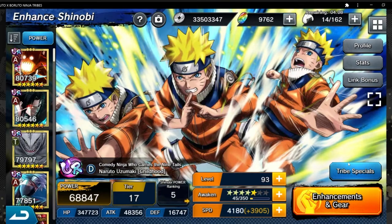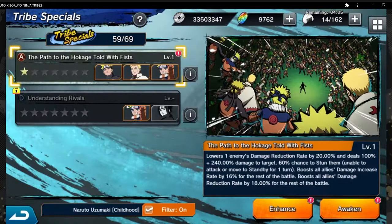For the tribes, we have one where he's basically with his other forms — the young version, the young adult, and the adult version. It lowers one enemy's damage reduction rate by 20% and deals 100% plus 240% damage single target, with a 60% chance of stun. The stun is a bit strange for Naruto since he's not usually a lightning or stun-based user — they should have given the stun to Sasuke's tribe special. But either way, stuns are always good.